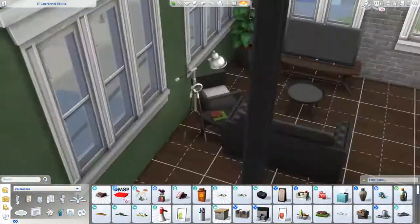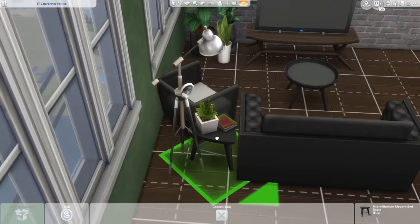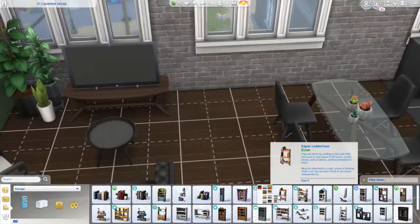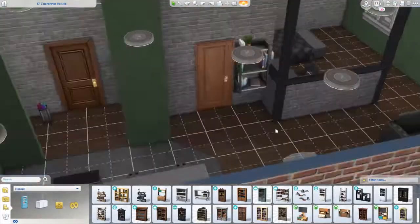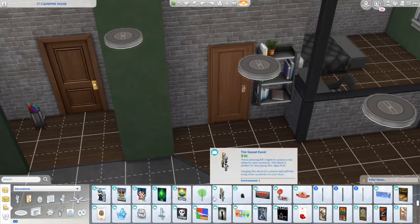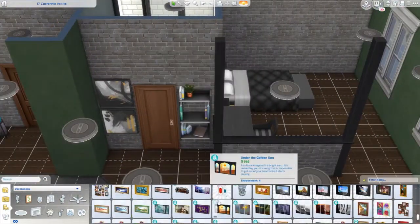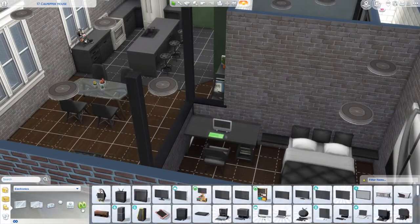I did move around the kitchen a little bit — with the shelving it made more sense to switch it around the way I did. I was trying to find a tray from Tiny Living with a succulent on it, and I couldn't find it during the build, but then I went in pretty recently and found it — I was so mad! I love the Tiny Living Stuff Pack; if you don't have it, please get it. It just speaks to my style. I wish we had more succulents for tabletop decor.